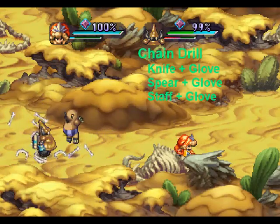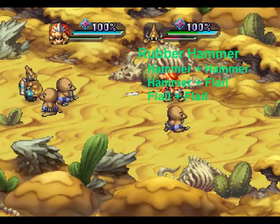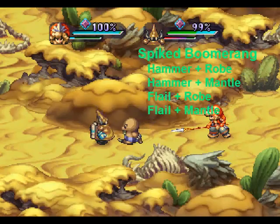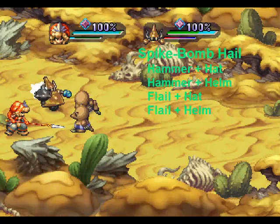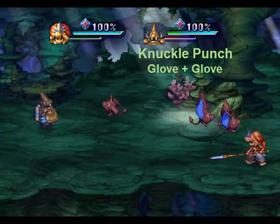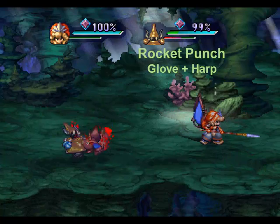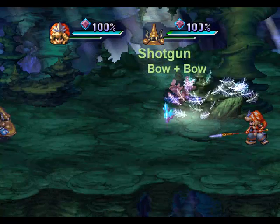The blocks you place along the left side determine what your golem will do when it's up close to an enemy, while the ones you place to the right determine what it does when the enemy is further away. As for the vertical axis, this involves the golem's attack gauge. Unlike your own gauge, a golem's does not fill as it attacks enemies. It fills automatically and goes empty every time it performs an action. The blocks you place near the top tell the golem what to do when the gauge is near empty, and the blocks near the bottom tell it what to do when the gauge is full.